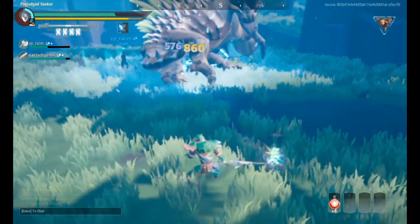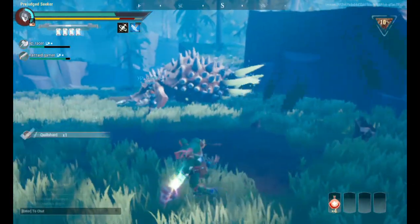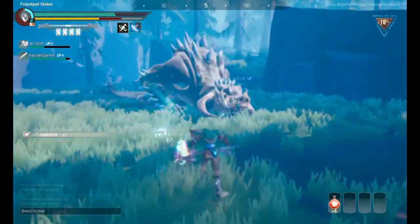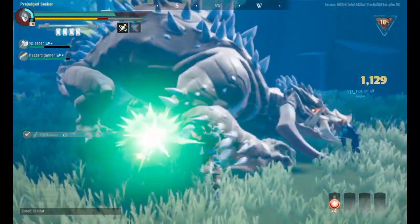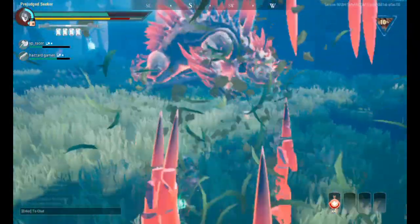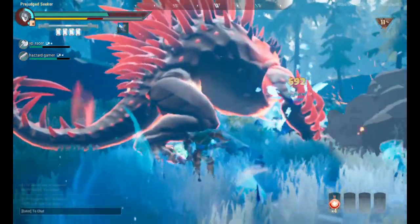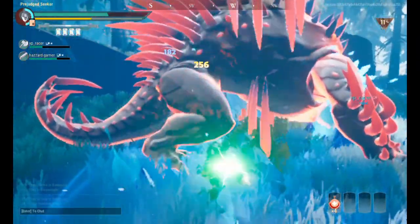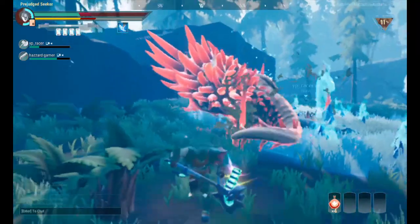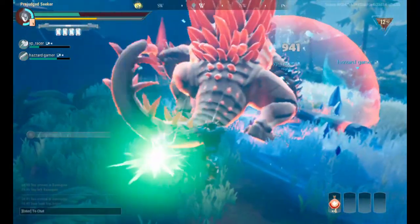The best tip for dodging his side quill or side spike attack — just stay in the opposite direction. He's only turning to one side at a time, so dodge opposite of where he's turning. If you're already in the opposite direction, just stay there.